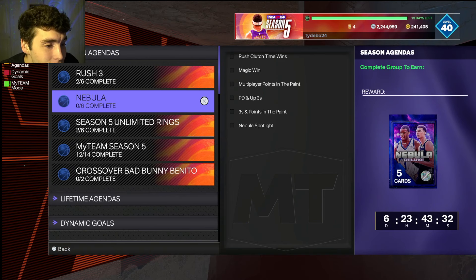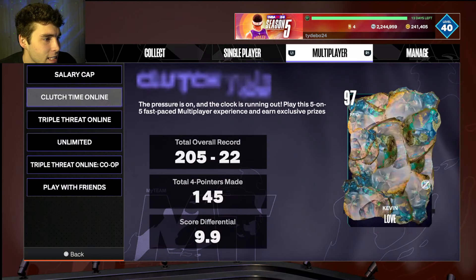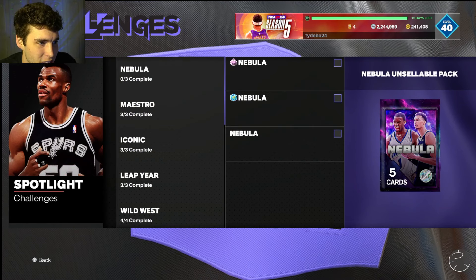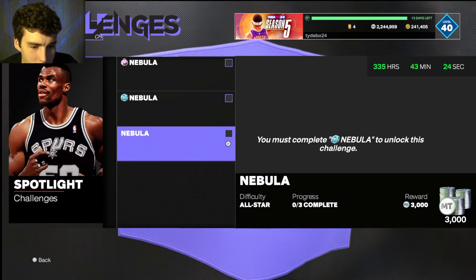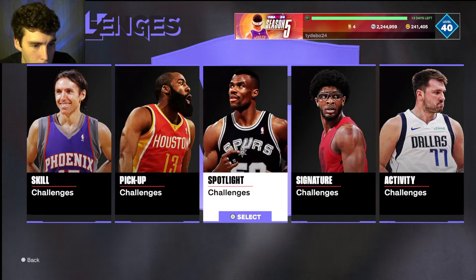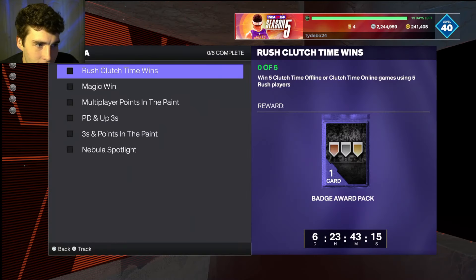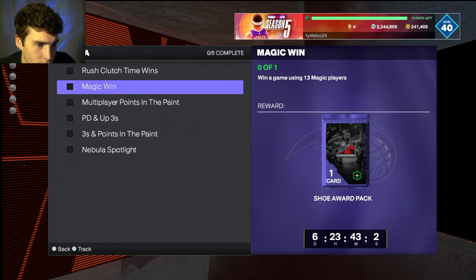So what is this grind? You have to complete the nebula spotlight challenge — super easy, always really easy. You get a base pack as well as a normal pack for completing the spotlights. Then in the agendas, you need to win five clutch time offline games using rush players. As long as you have rush players, super easy. If you don't have any rush players, this challenge is going to be way more difficult.